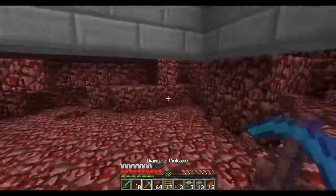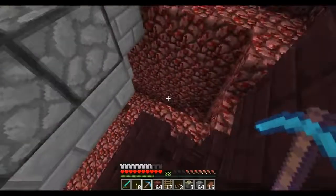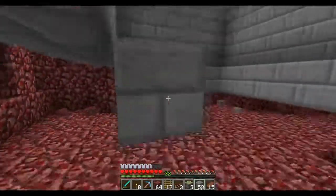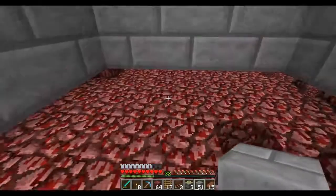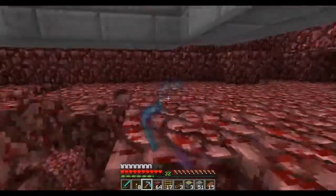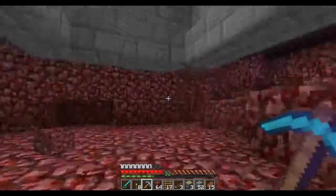Alright, there we go - we got another funneling portion here. Let me grab more stone bricks from my little storage chest. Two stacks should be good. So here's one of the last layers we're gonna have to do. We're gonna need another twelve sticky pistons, twelve redstone repeaters, and another twelve stone pressure pads. But basically I'm gonna end the episode right here guys - there's a lot of stuff for me to do off camera, but this is the same exact concept.